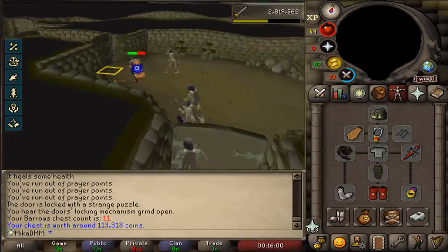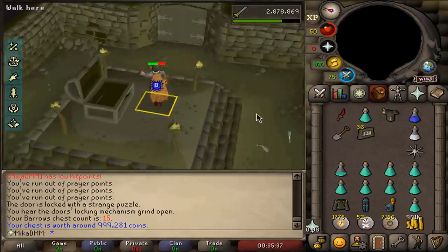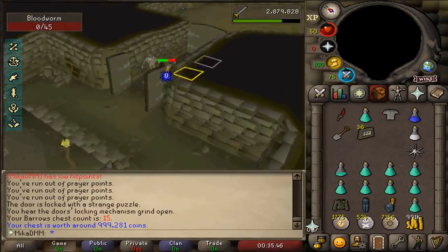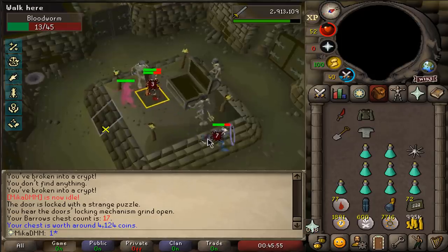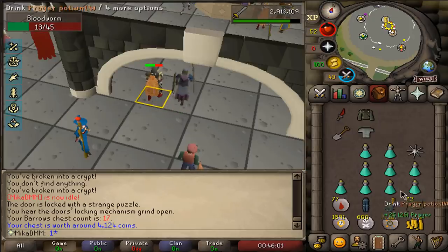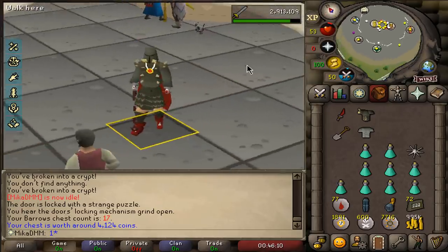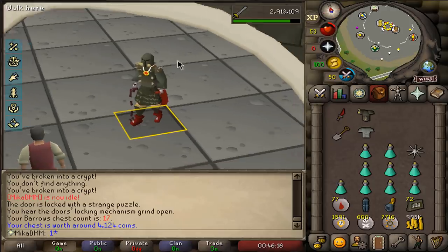Desperate for points right now. We're an absolute beast. Last chest for now — I could do much more but I just want to do a bit more slayer. 17 chests done in this one little session, which is awesome. Next time I'm just taking a bunch of supersets, two prayer potions, and a couple of food just in case. I didn't expect to come out of the barrows looking like this — basically only uniques and very good drops. Tank legs could be a bit better, but I'm very happy.